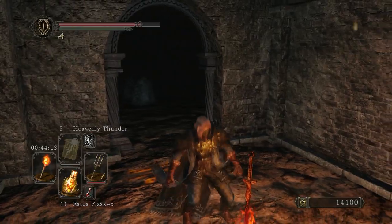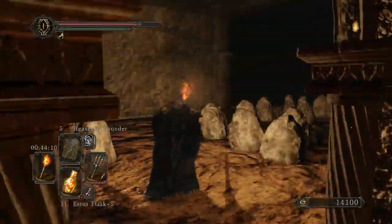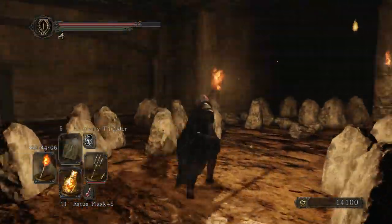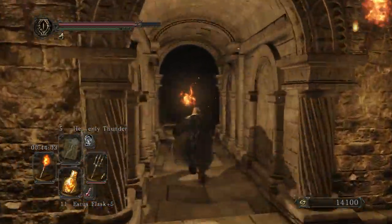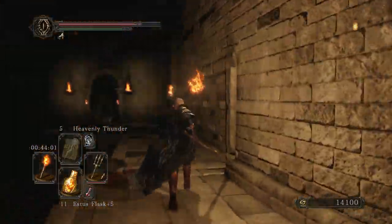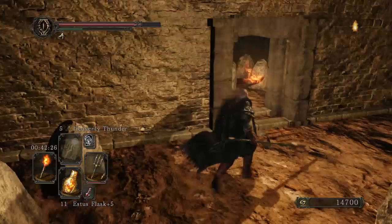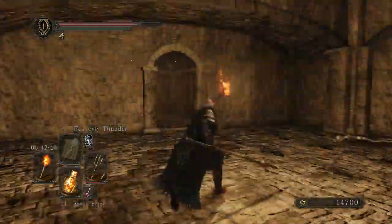In order to acquire the scroll of Great Lightning Spear from Undead Crypt, do as follows. At the Undead Ditch Bonfire, leave the room, take a 180 degree U-turn to the right, and head through the archway. Cross over the drawbridge, and if you haven't pulled the lever yet to release the drawbridge, there's an alternative route.